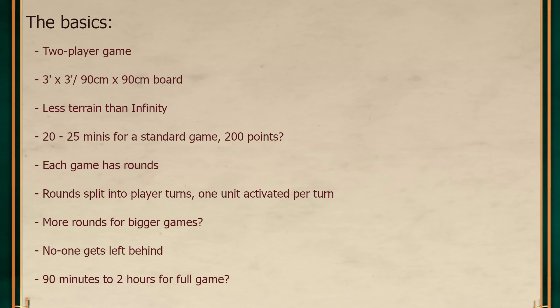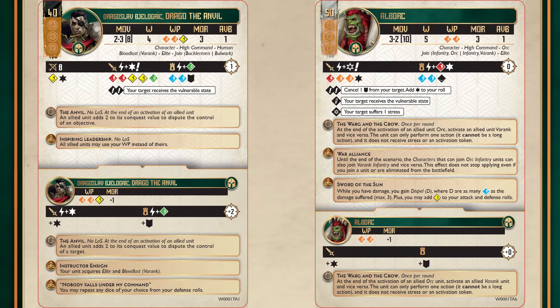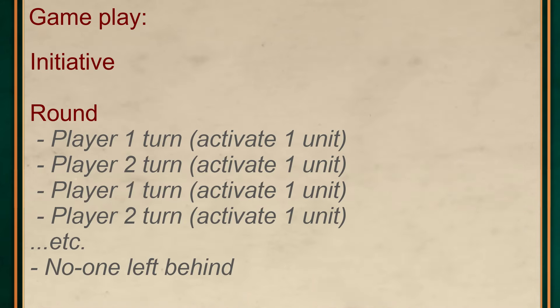First, a quick recap. The game is played on a 3ft x 3ft board with 2 players and around 20–25 minis per player, which we think comes in at around 200 points. You sort initiative based on a dice roll of 1 yellow and 1 orange dice, possibly modified by the command pips your force leader has on their card. Both Drago and Elbork have 3 pips, so there's no difference there, but more pips means more dice added to your roll, giving a higher chance of success. We wouldn't be surprised if these pips are also a resource the commander can spend in-game — like the command token system in Infinity, used for rerolls, fire teams, and things like that.